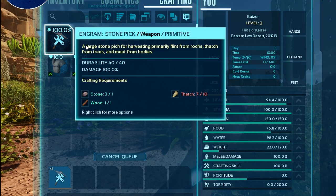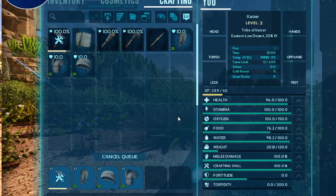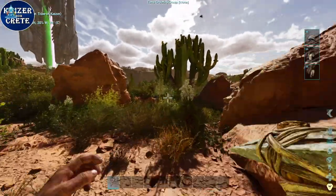After you unlock them, you need to craft a stone pick, cloth pants, cloth shirt, and cloth hat. Now don't punch trees — use your stone pick. This will give you a lot of thatch and also cactus sap.